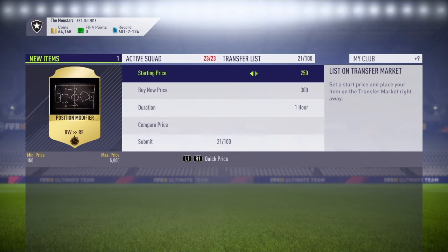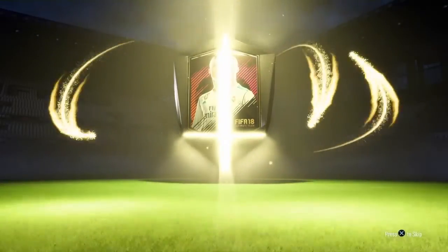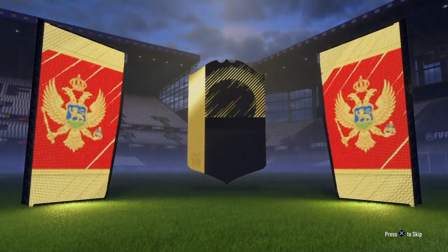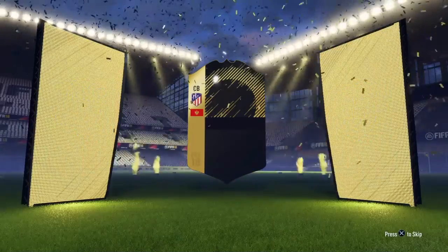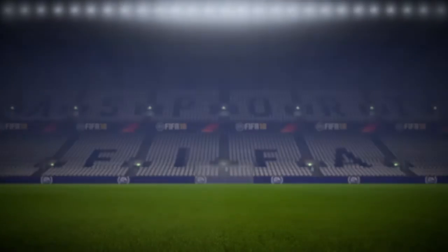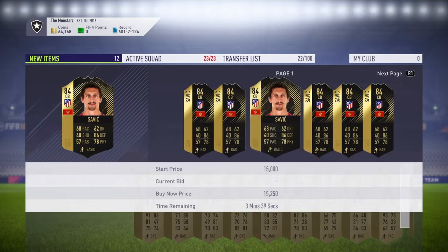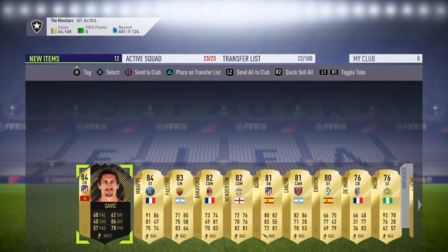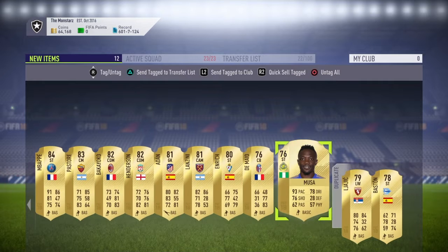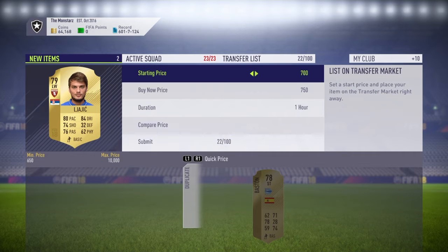Now a rare players pack. We got an inform - very nice! Centre-back, it's a Savage - 84 rated! Very very happy with that. He goes for about 15k. We also got Hendo in there, Bakayoko, Lanzini - what a pack, very happy with that. You can go for a thousand.